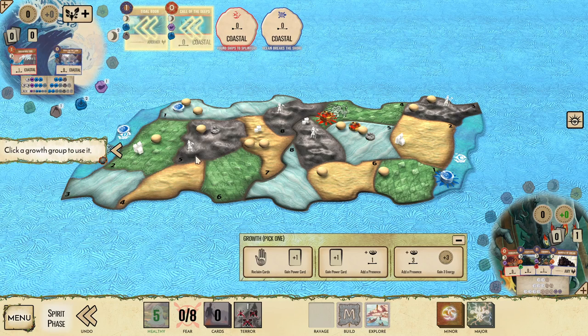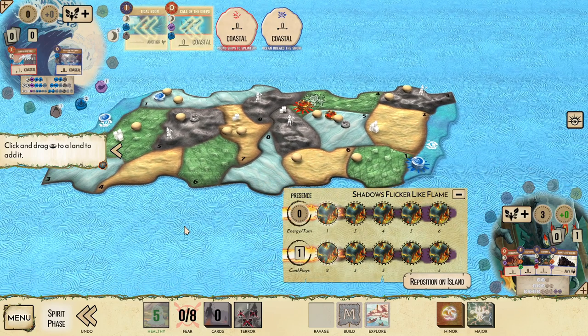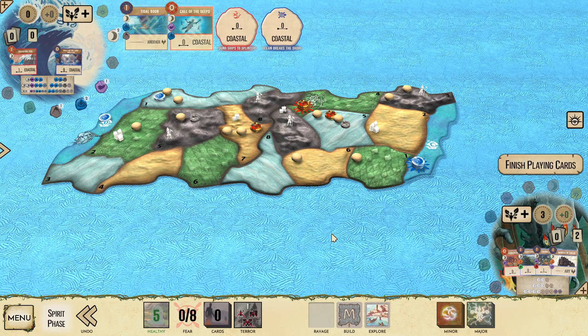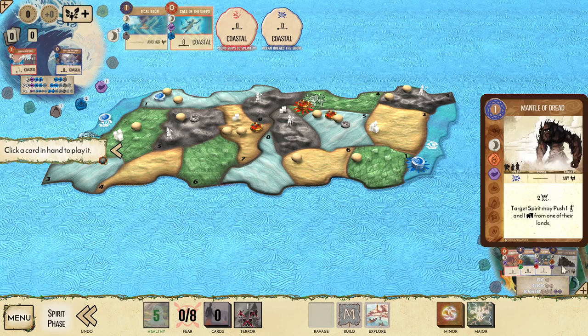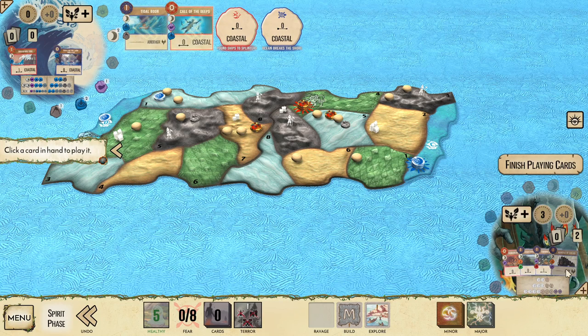Call of the Deeps is going to be most useful to get the explorer from land five. Shadows is going to take a fairly standard opening — we're going to gain three energy, place from the bottom track, and I'm going to have Shadows place in land seven, because that way we can push that town into land one for Ocean to drown this turn, either using Tidal Boon or Mantle of Dread, depending on where else the invaders explored.